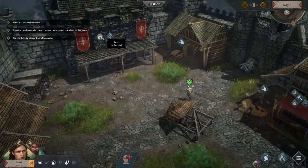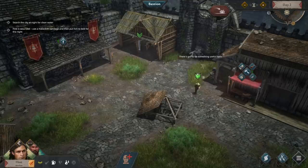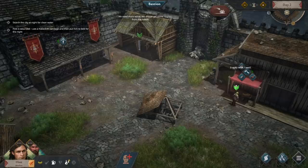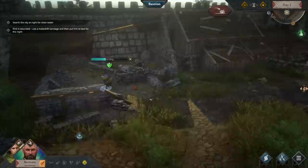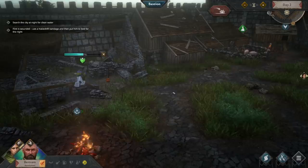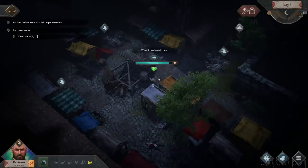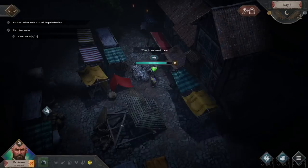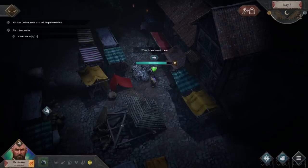Let's get that bed set up. Flint's also damaged, so let's grab a makeshift bandage - hopefully that heals him up. Flint's sleeping and I've got Bertram rummaging through things. It's almost nighttime, so we're going to go out with him. The goal tonight is to find some clean water, because that's kind of the main source of survival. We see a barrel - it could just be wood, but can we get lucky and get water first try? Hell yes! We got clean water. You can open the map to see what we're looking at - looks like there's an event in the city.